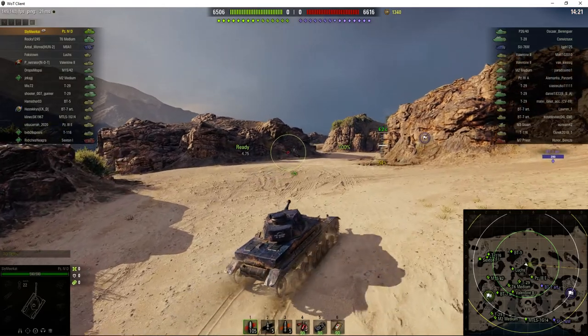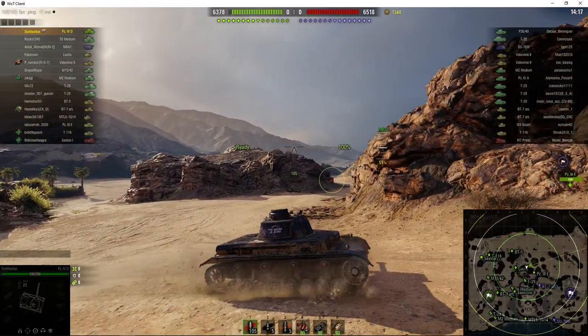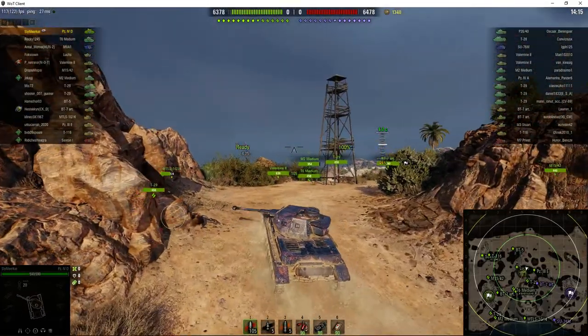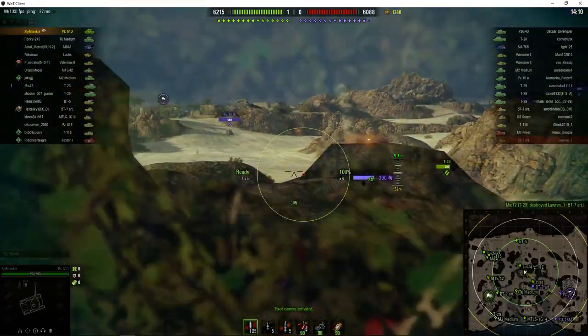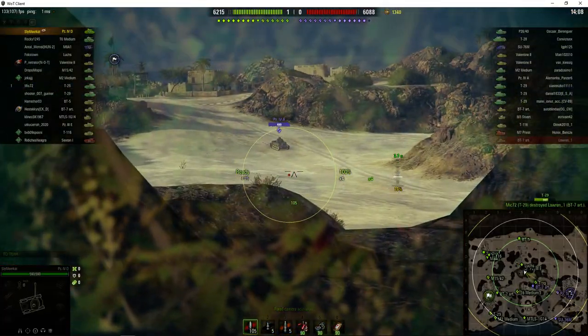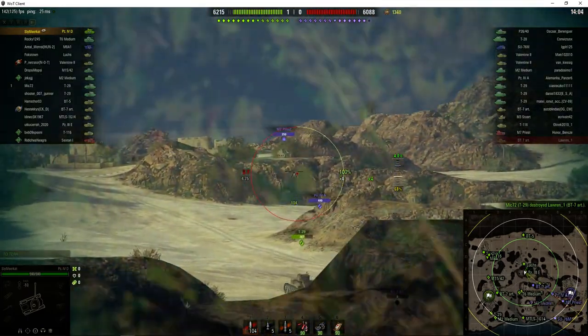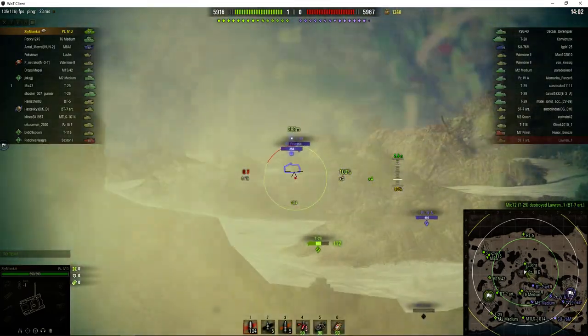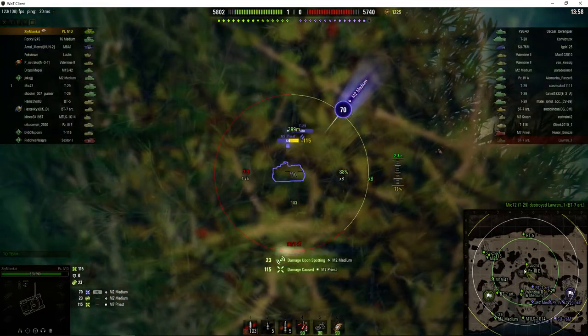This tank does have very good gun depression. Unlike the A version, it actually holds its own — 10 degrees of gun depression. He's going around into the pocket so he can take potshots at the enemy. And there's a Panzer IV A — that's the original version that you saw fight in France.